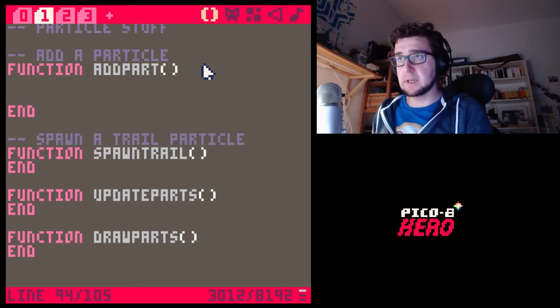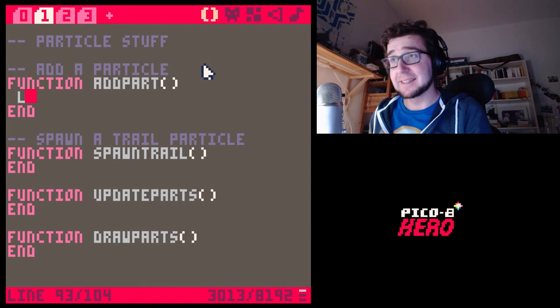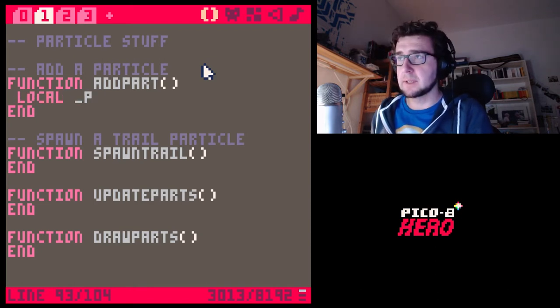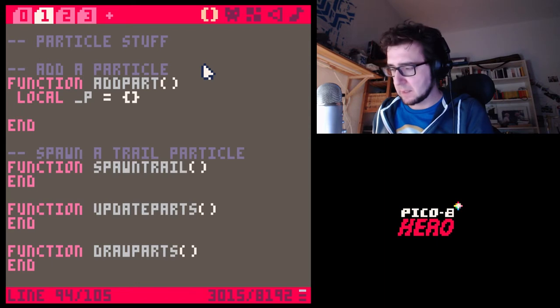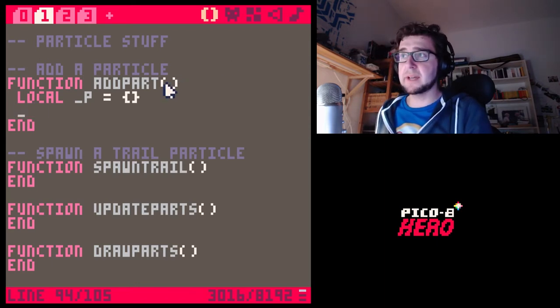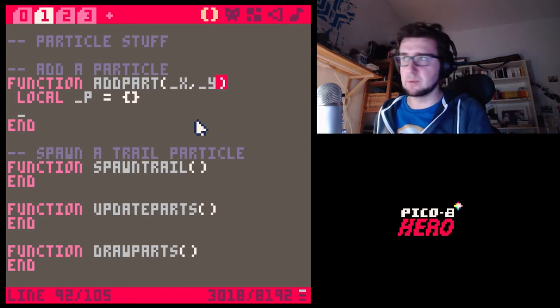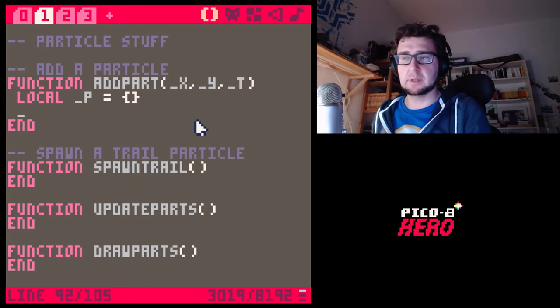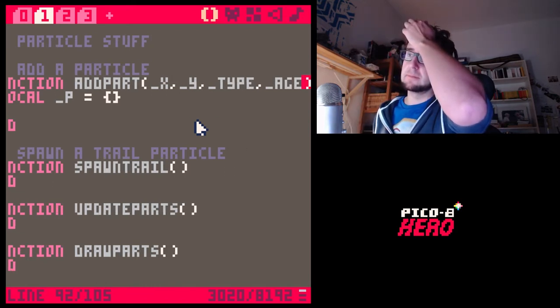So we're going to create a local variable '_p' — that's going to be our particle. When we're adding a particle, the first thing we want to do is put it at an x and y position. Then maybe a type for the particle, just for future reference. And then 'age' and 'max_age'. So particle x, y, type, age, and max_age.